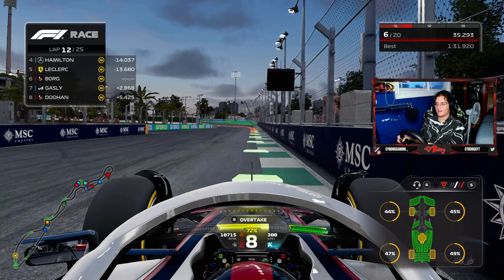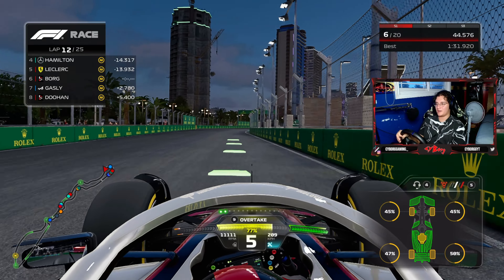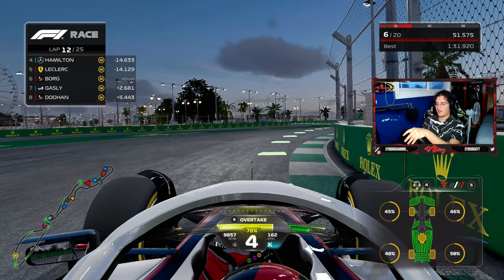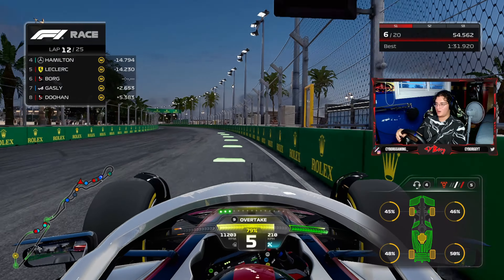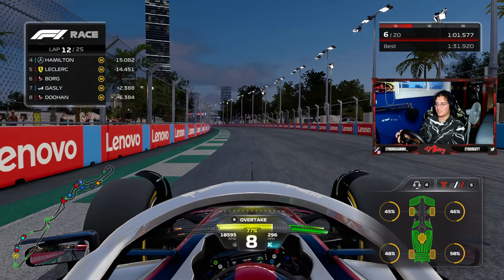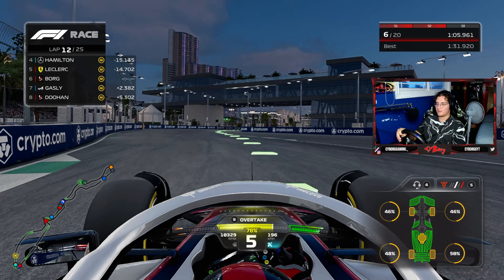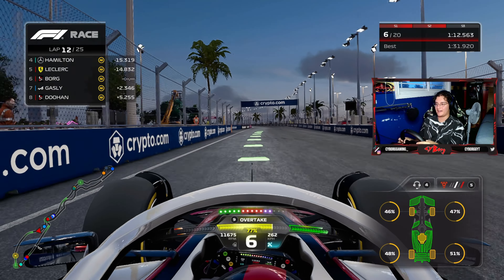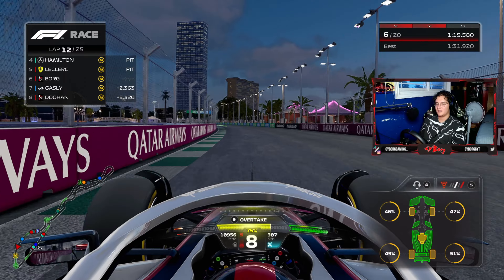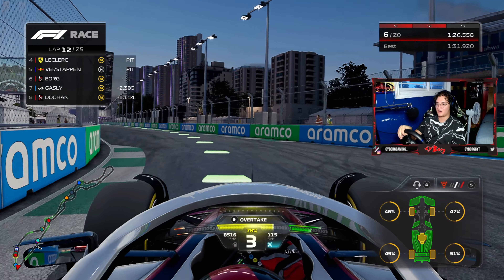Hamilton has DRS and is trying to come down the inside. We hold him off briefly but we only have 55% battery — our race might not be with Hamilton but with Alonso. Hamilton comes down the inside at turn one, we go wheel-to-wheel trying to beat him to the apex, but a little wheel spin on exit means Hamilton overtakes us to take P5 after Perez pitted. Now Alonso is right on our rear — a battle for P5 begins.